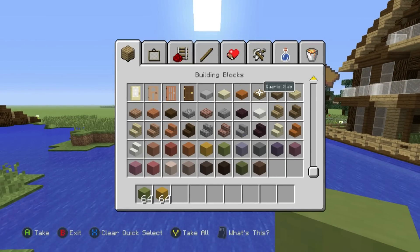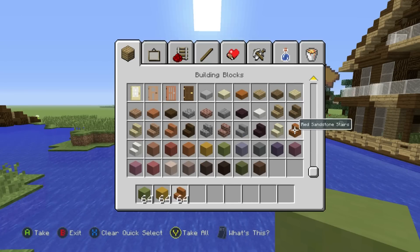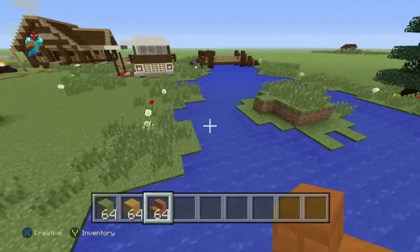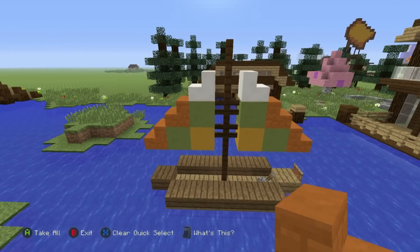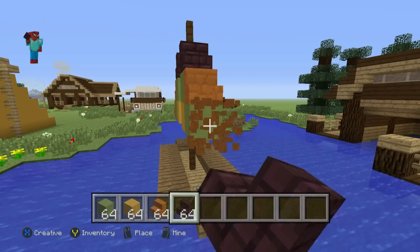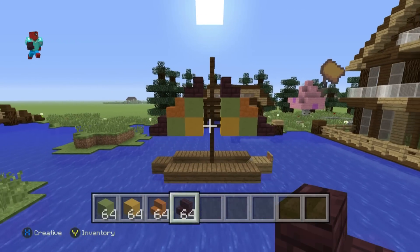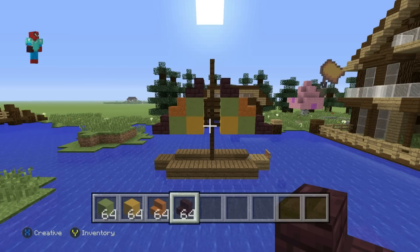You can not only change the quartz blocks — the actual proper quartz blocks — but you can also change the quartz stairs if you like. If you'd prefer some red sandstone stairs, you can have those. If at the very top you'd prefer a netherbrick stair, you could easily add that. Or maybe if you wanted to keep it more even, you could have a netherbrick stair at the bottom and top with orange in between. I personally think that looks extremely ugly, but it does prove the point that you can absolutely do whatever you like to these boats.